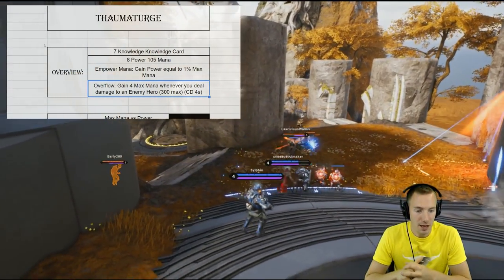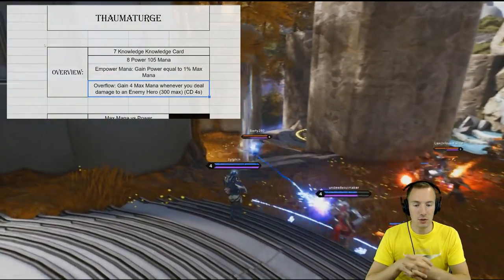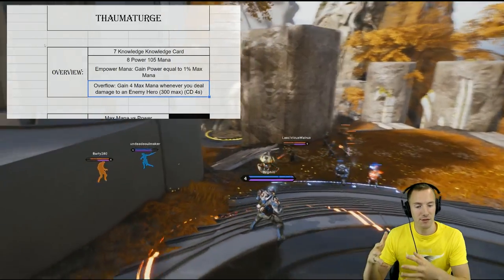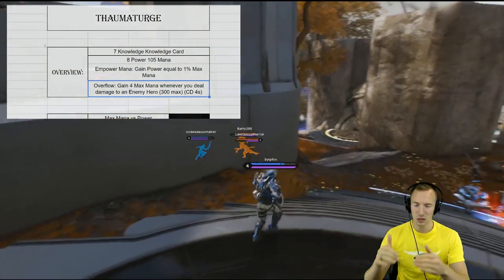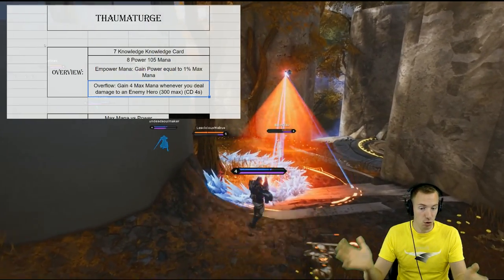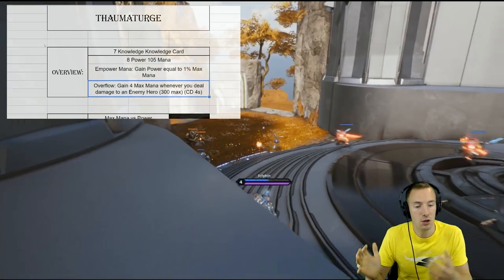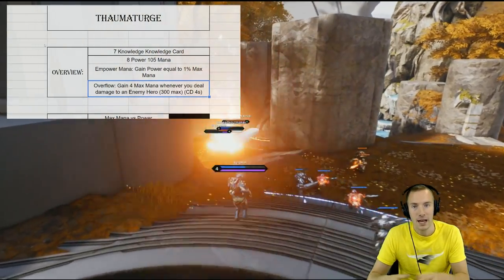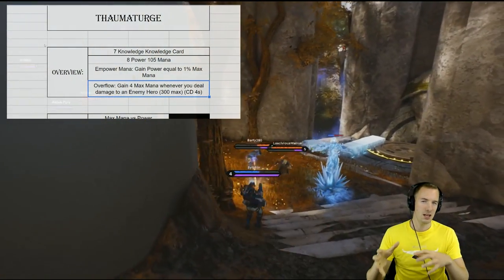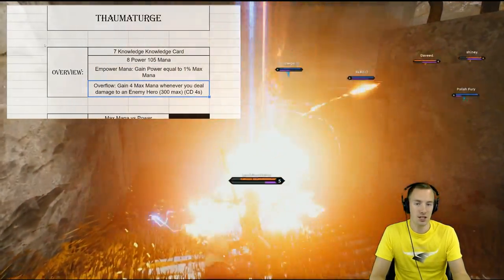The other passive is called Overflow: you gain 4 maximum mana — you just increase that maximum pool — whenever you deal damage to an enemy hero, up to a maximum of 300 mana. So you can only gain 300 maximum mana through Overflow. It doesn't matter if you reach that and keep hitting heroes; you can only get 300 max mana. And there is an internal cooldown, meaning you can only gain 4 maximum mana from hitting an enemy hero every 4 seconds.